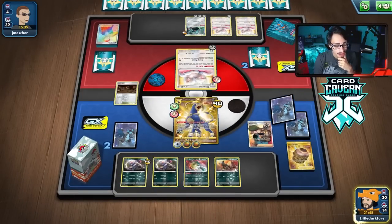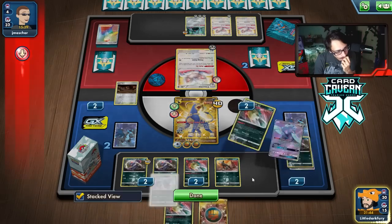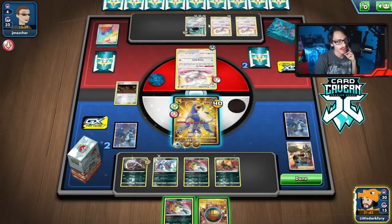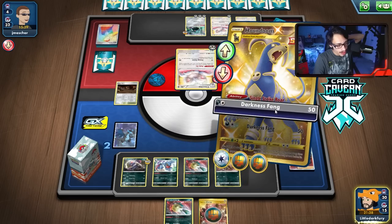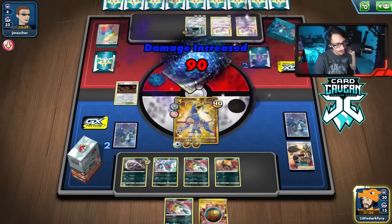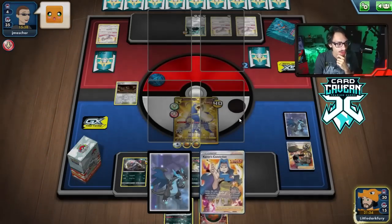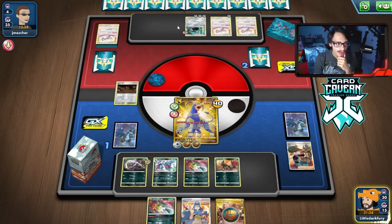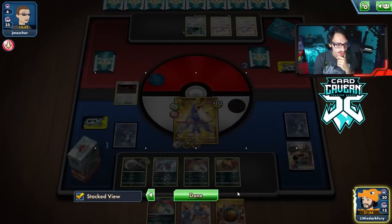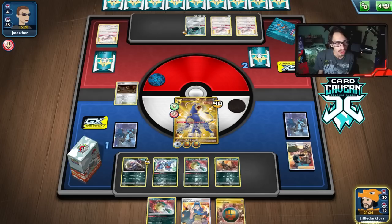We can use Bird Keeper. Finally got Toxicroak. We'll hold the energy and just knock them out. We might actually win this game — Houndoom doesn't get killed by Bronzong here. There's a Karen's Conviction we can play next turn to win. I think we will win this here.